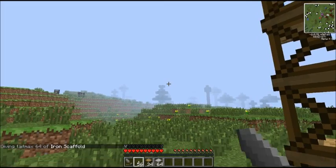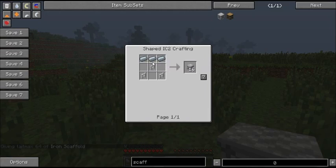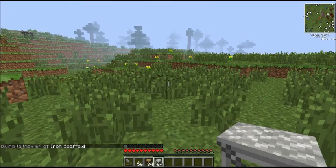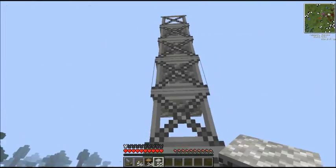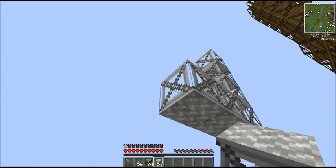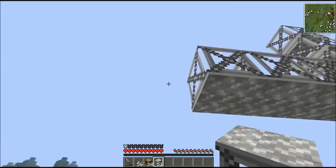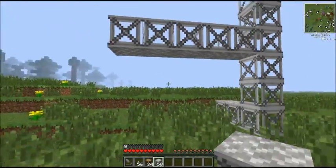There's also iron scaffolding, which is made with iron fences and refined iron. That's much the same thing, except you can put five out instead of just three, so it goes much further out.